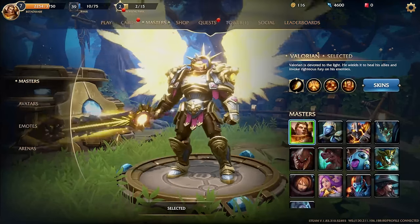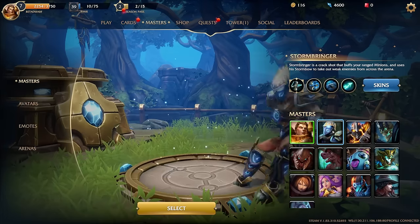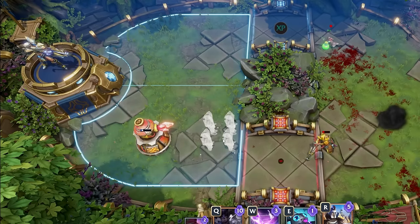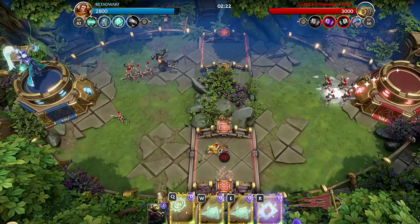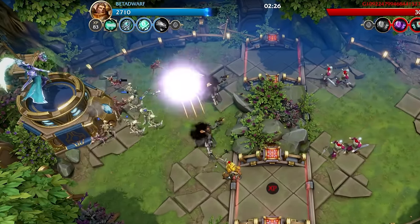First, you'll choose your Masters out of a list of many. They each have their own strengths and weaknesses, and there's almost certainly one that fits your personal style. Be it a ranged marksman that can support your minions from afar, or maybe you prefer to bring the fight to the opponent, dropping into the arena. Perhaps an incredibly powerful sorceress, casting spells to summon an army of the dead is more your speed.